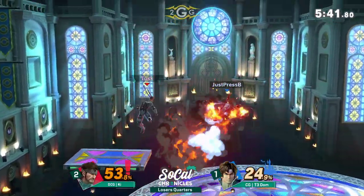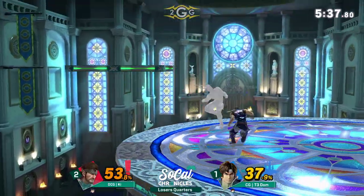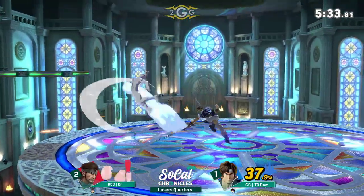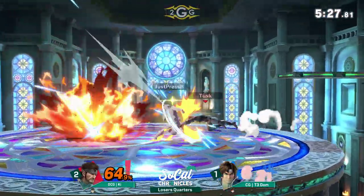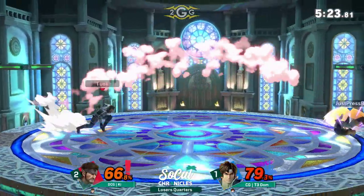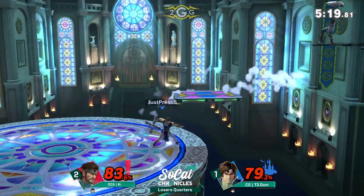Those axes are very deceptive — it looks like they land on the stage but they actually continue to go through it. So if you're ever on a stage like Smashville and you're trying to go under, watch out for falling axes. Even game, but Key only needs one more stock to move on. Dom will be sent out of the tournament if he doesn't push this out right now.